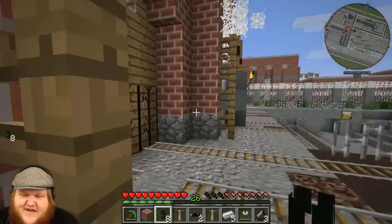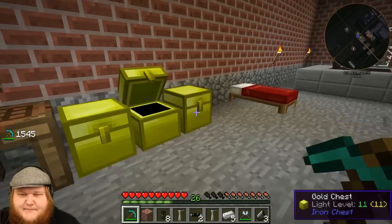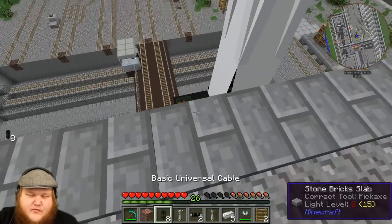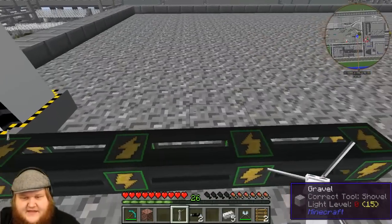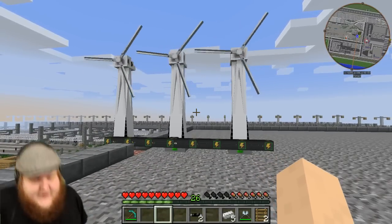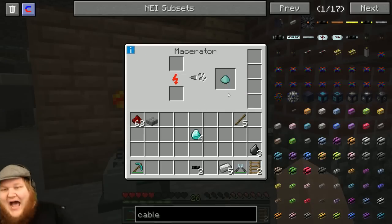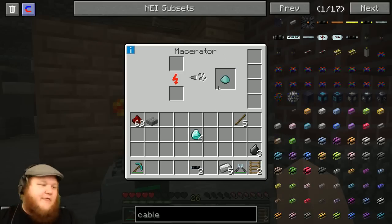I know for a fact now — by the way, all the Mekanism stuff is what's throwing us off. I've never used Mekanism and it's a really cool mod but there's a lot of stuff in it. So this is what we're going to do: I'll run the cable the rest of the way up here, and I should be able to put these up here now. There we go, that's connected. We now have three windmills up here. I'm not sure if that's extra power or not, but I don't know how to even test the power they produce right now.